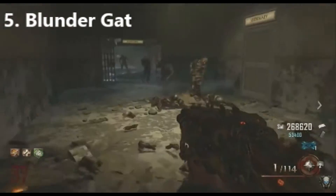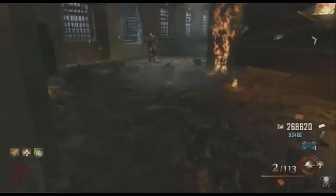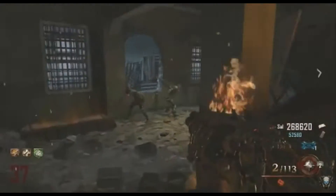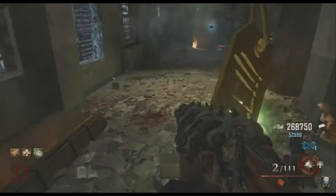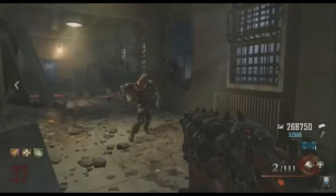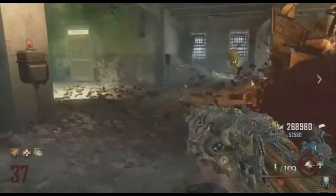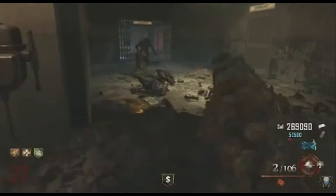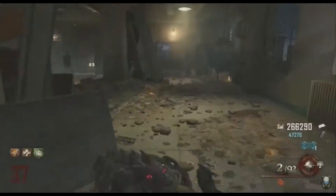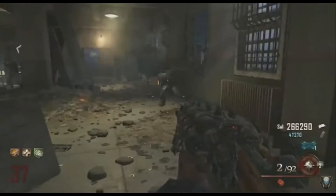Now this thing is an absolute beast. It can one-shot zombies, and that's why it's such a beast. When you upgrade this with the acid gat, it will become a monkey bomb when you shoot it — the zombies will attract to it, basically like a monkey bomb. This thing is just super overpowered, as you can see in the gameplay, and it gets even more overpowered when you pack-a-punch and get the monkey bomb add-on.